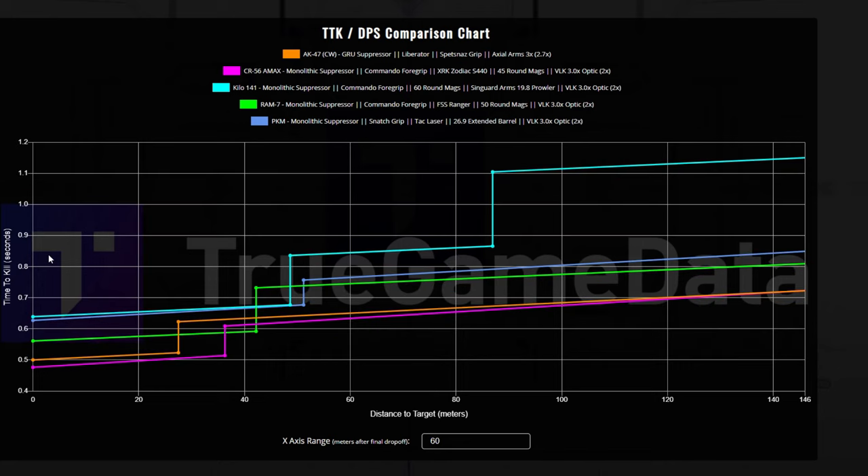Back to chest shots — looking at the Kilo and the PKM, they are very similar. The PKM is this light blue line right below the Kilo. The bottom line — let's call it purple — is the PKM and that thing shreds with very minimal recoil. The Kilo goes all the way down here, slightly slower than the PKM, and then it drops off a second time around 86 meters, as I mentioned. But look at the PKM — similar recoil, maybe even a little easier than the Kilo, and it has a faster time to kill than the Kilo all the way through range.